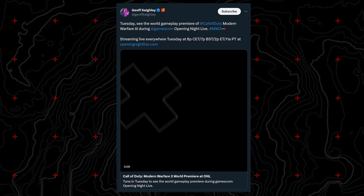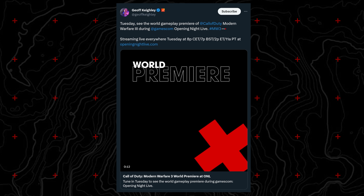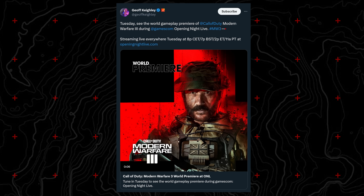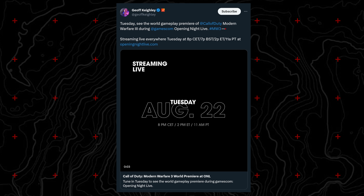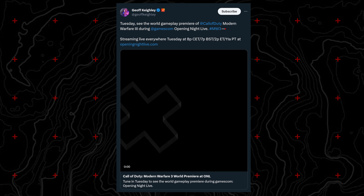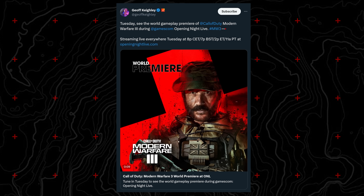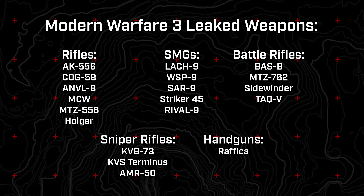Beyond that we saw returning weapons like the Lockman 556 and Kastov 762 as ground weapons. Later this week we'll see a campaign mission presented at Opening Night Live at Gamescom, which may be the same cut we saw at the studio or a slightly different version showing more weapons. From leaked in-game screenshots from about a month to a month and a half ago, the confirmed assault rifles include the AK-556, CDG 58, Anvil B, MCW, MTZ 556, and the Holger.